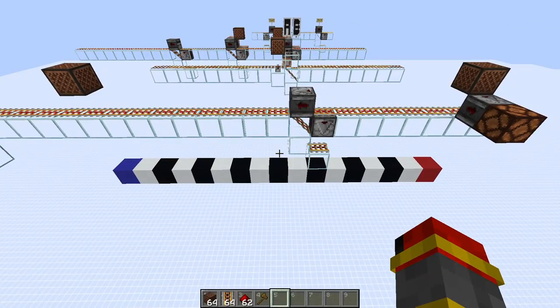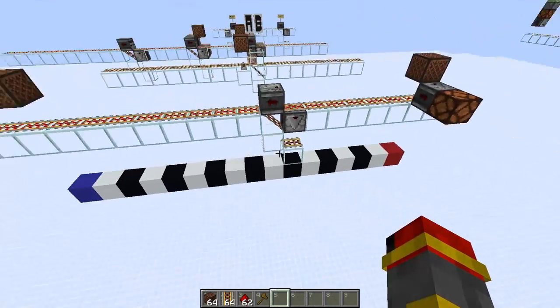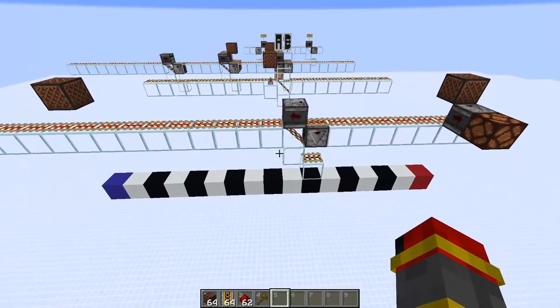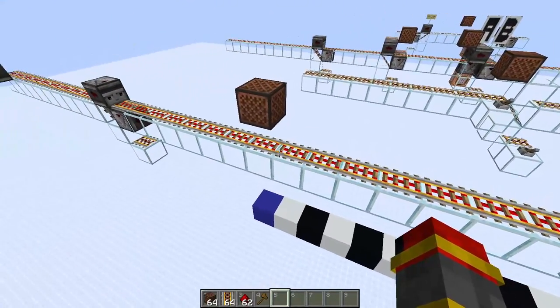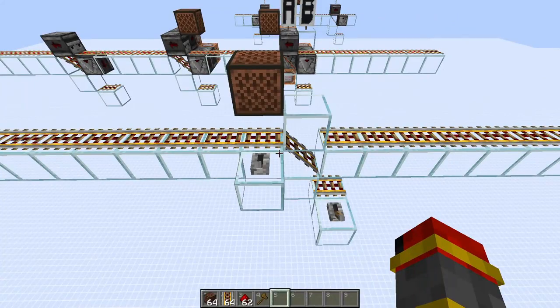The largest size that each individual module can be is 17 blocks wide. However, if you go above 10 blocks wide for a repeating unit it will be less robust, as the rails in between the modules can get into a bit of a funky state. Now to explain how this works.